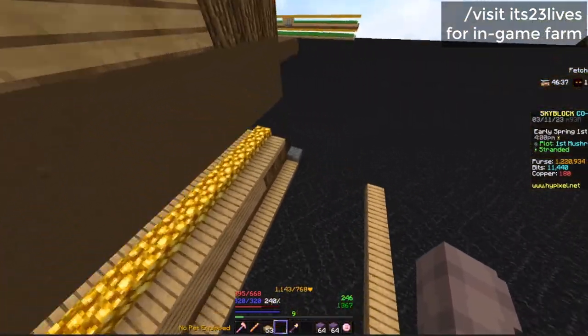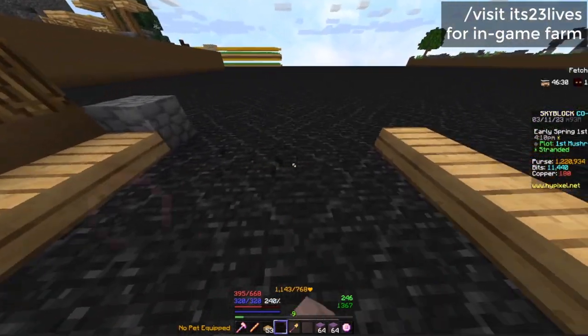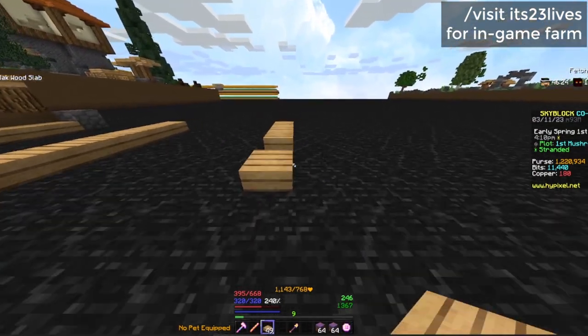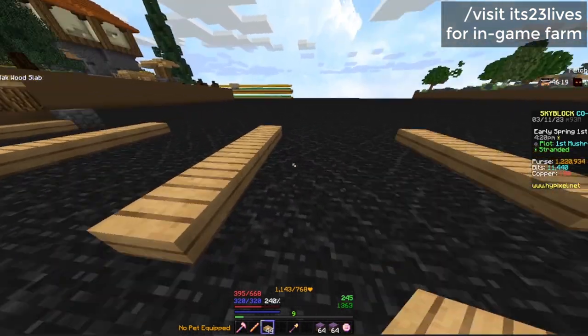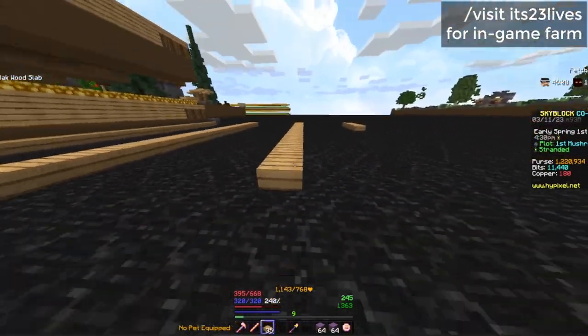So this is basically how you do it: you put one row of slabs — this is the first row you'll walk on when farming — then you count 5 blocks and put another row of slabs, then count 5 blocks again, and keep doing this all the way to the end of the plot. I'm going to fast forward this so you don't have to watch the whole thing.